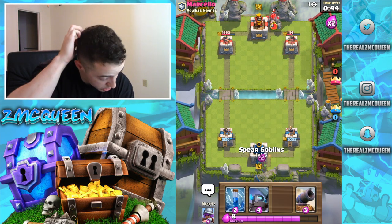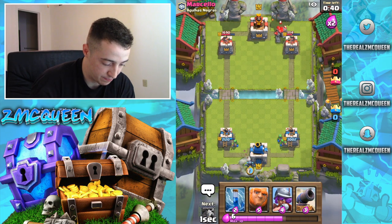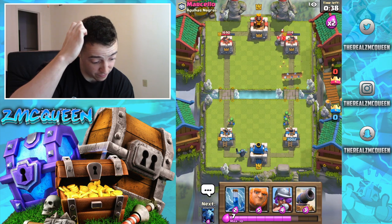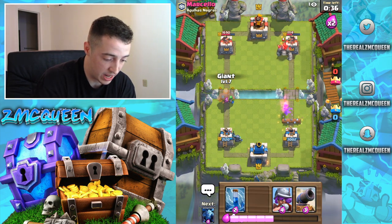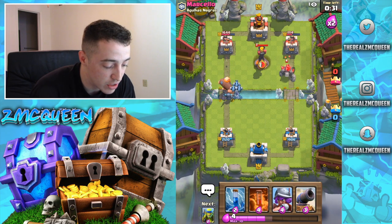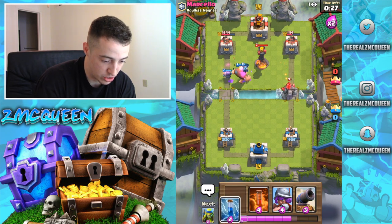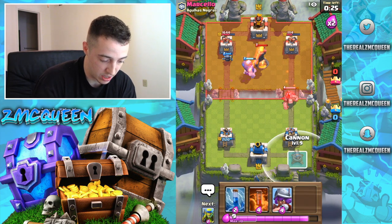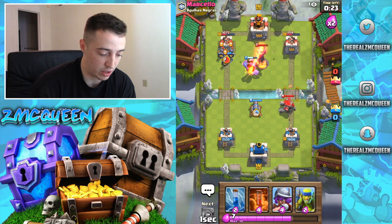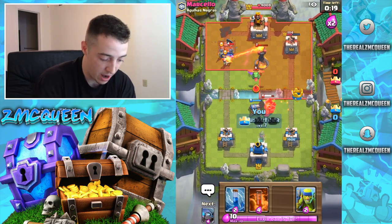We're gonna place Spear Goblins here, then Mini P.E.K.K.A. on this side, and then rush him in the face with a giant. I'm gonna get ready with minions to run out in front of the giant. This is gonna do great. Now the golem is gonna come over to this cannon. And we took that tower out!